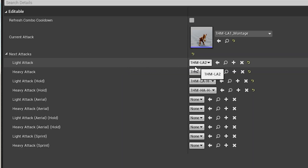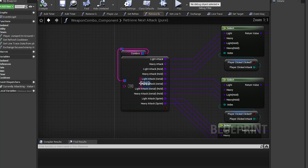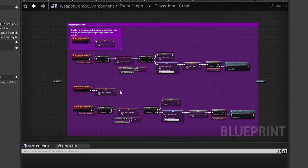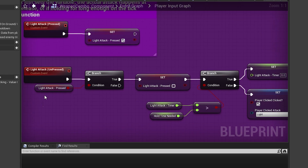This way, I can have any sort of combos that I could possibly want, all being guided by the player input — light attacks, light attacks during aerials, light attacks during sprinting. So the player input is going to drive this combo system. As for the logic on how this works, I'm still using the melee combat system that I was using before, but I made several changes to the component itself. This component will now define which attack you are playing and what is next, based on your input.